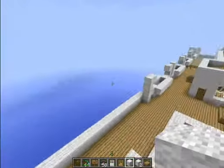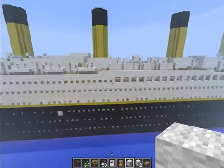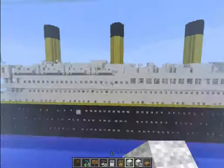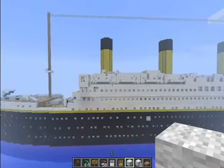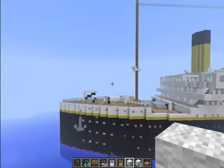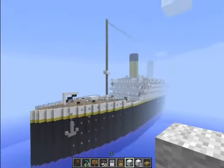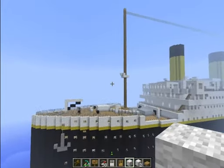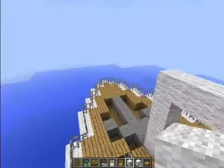If you don't have the possibility, or if you say you don't want to install anything or don't have a server, then you can use the map Titanic Today or Titanic Wreck Today without water to explore. But I propose you to just open a server or ask some friends if they can help you.